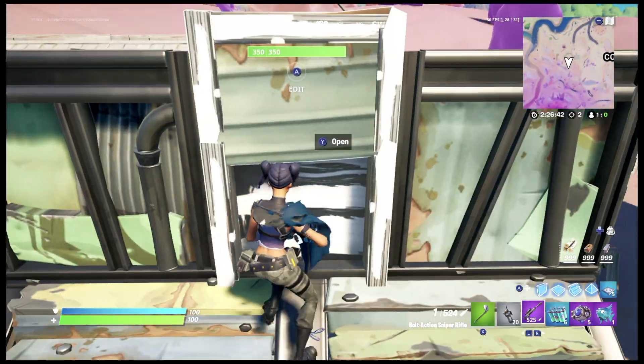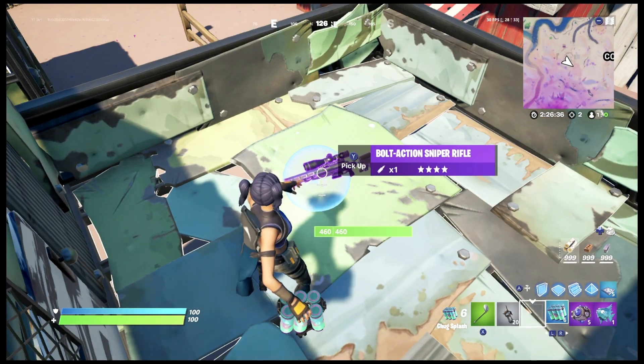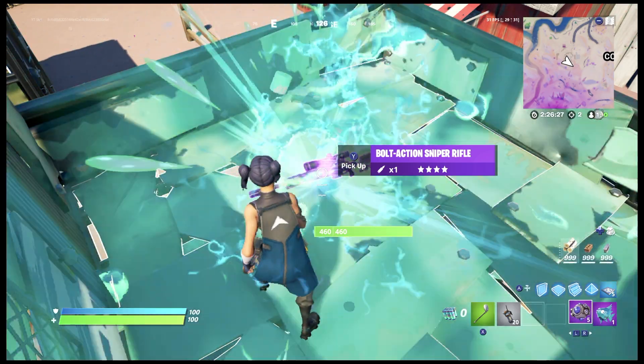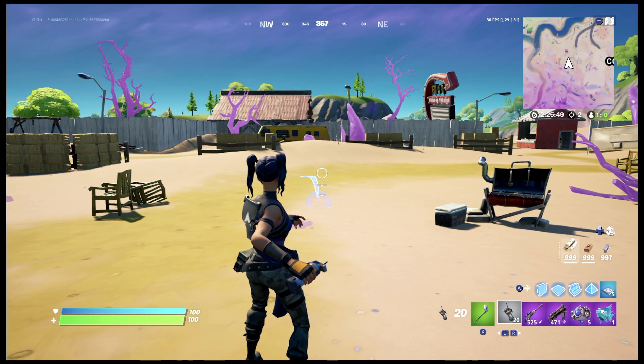Now we have to put it over here, drop it, and use some chug splashes on it a few times. Okay, now the final step — we have to take out one player.